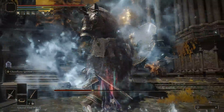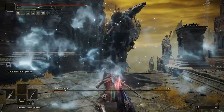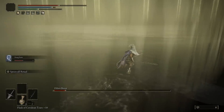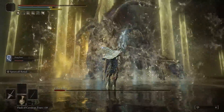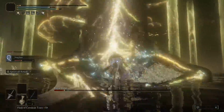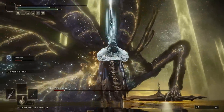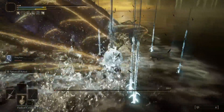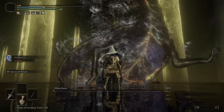For other stats, Intelligence is the only one left — 75 points, or 70 depending on how many you have available. You definitely want to invest as many as possible since this buffs the damage of your magic attacks including those coming from the weapons. Even if their Intelligence scaling is just D, it will still give them a huge boost to damage compared to the Strength or Dexterity they also require.